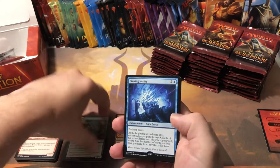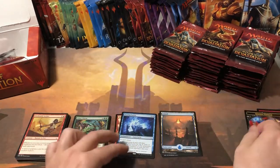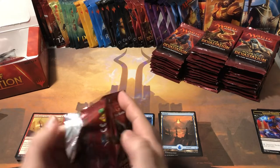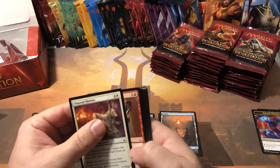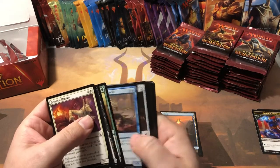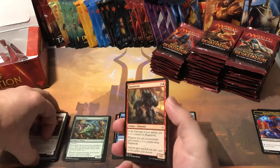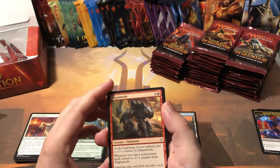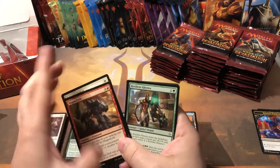Fraying Sanity is our next rare, and another full art island — nice, so two full arts in a row. I think this set has full arts one in every three packs. I like the Egyptian theme but I thought they should have introduced a mummy creature class. Why didn't they do mummies? Isn't everybody getting sick of zombies? Couldn't they have done mummies?